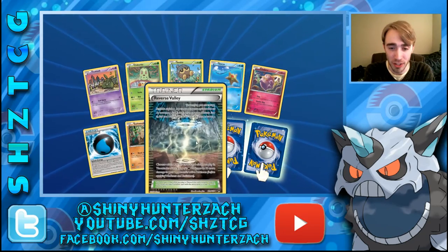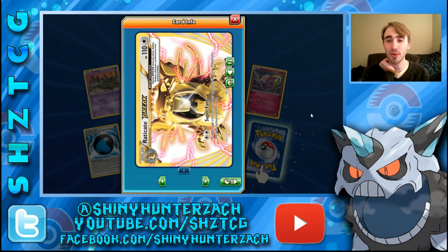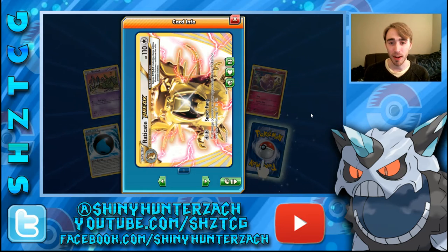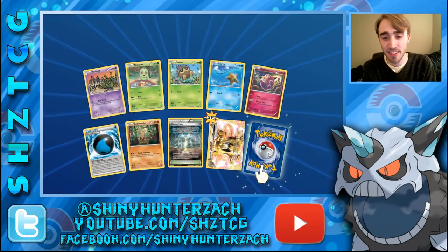We have a Splash Energy and a Reverse Valley. And there we go — we have our first Break: Raticate Break. I don't think this one sees a lot of play, but Super Fang: you put damage counters on your opponent's active Pokemon until it has 10 HP remaining. During the Plasma era they made a Raticate with a similar attack — and people would try to play Hypnotoxic Laser along with that so they always got knocked out. That old one had like 60 or 70 HP, but this one is 110 HP — you have to evolve it another time to get it into Break form. And then our Rare is a Zebstrika with Zapzone.